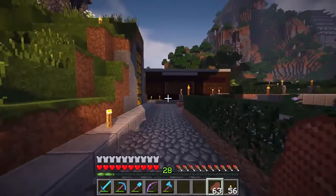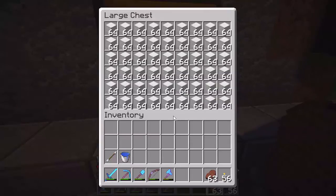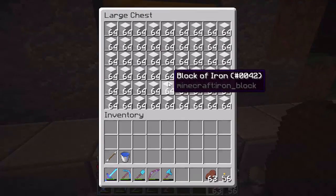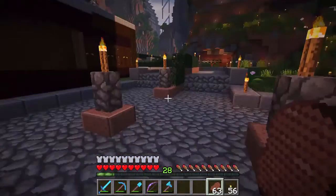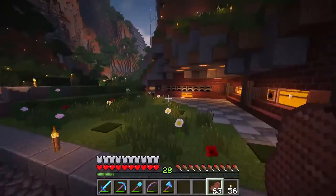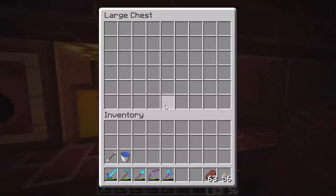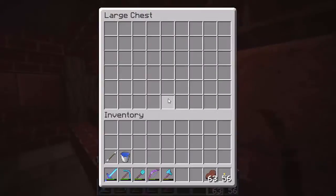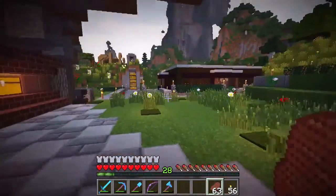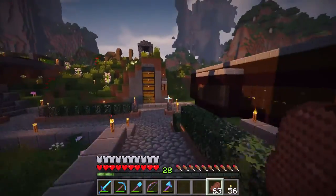Over here we can see the iron farm, and it puts all the iron over here. We've been crafting it up into iron blocks — we've got plenty. So if you're new, you don't have to worry about iron. And then over here is an industrial furnace array. You put your fuel in here, and you put your smeltables in here. We're pretty well stocked up, but if you feel like it, just chuck some coal in there or something, and that helps things out.